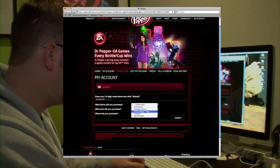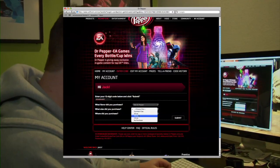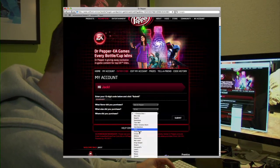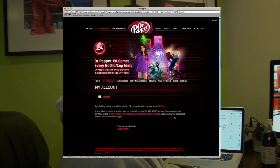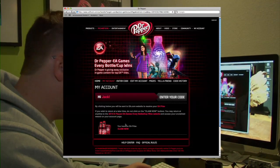Answer a couple of questions: what kind of flavor did you purchase, what size did you purchase, where you bought it — and then hit submit. Now we hit submit and it should say... boom, there we go. We have an EA prize.